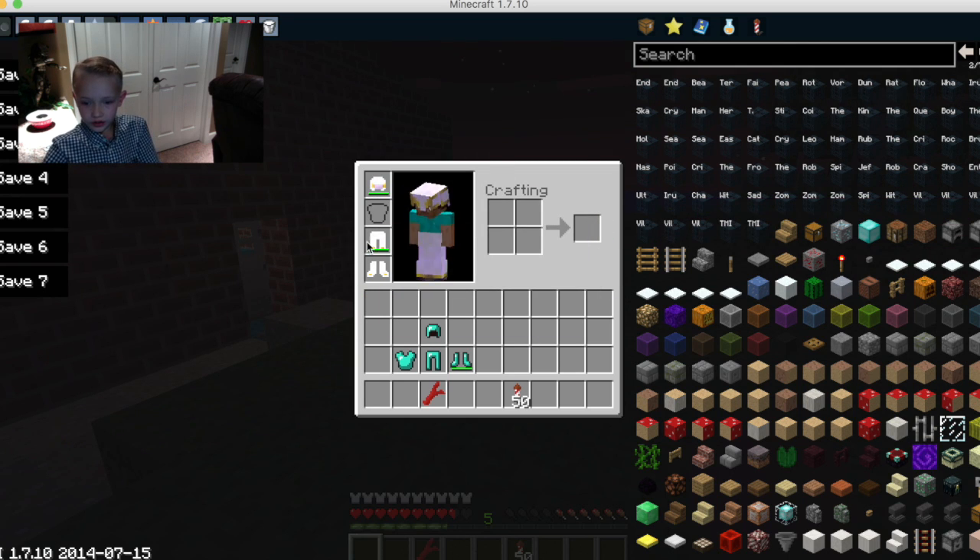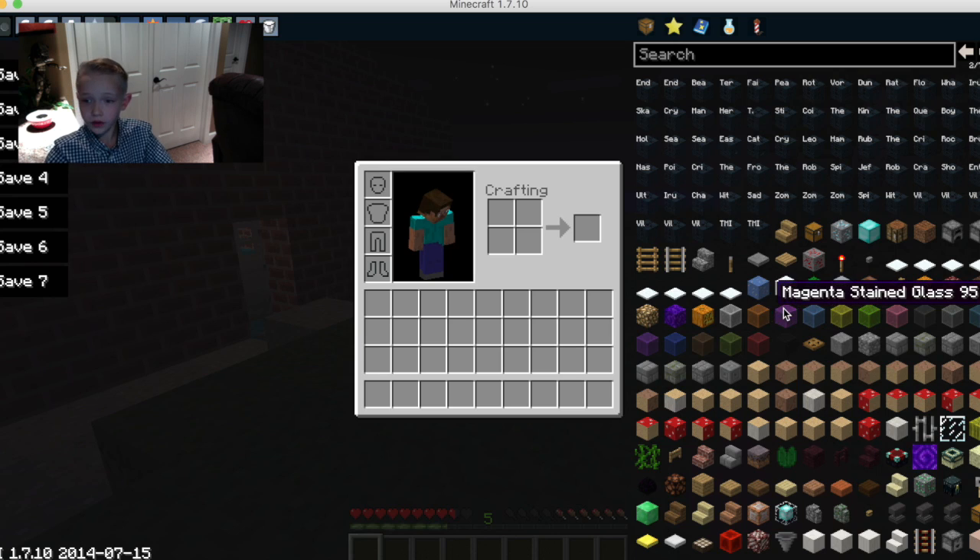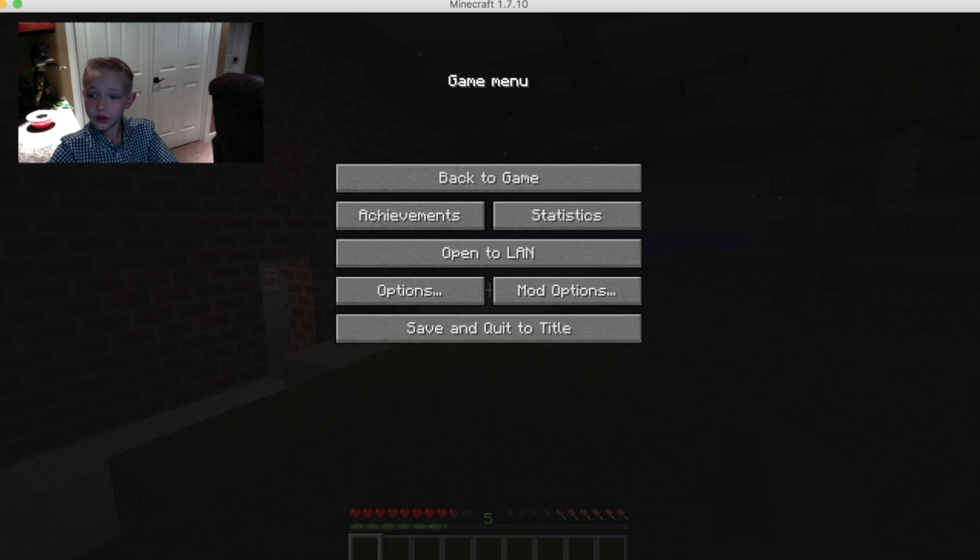You can literally just have everything you want in survival mode. Like if you're in a really bad situation you can just go in your inventory, grab a diamond sword and kill. I think it worked pretty good. Anyways, thank you guys for watching.